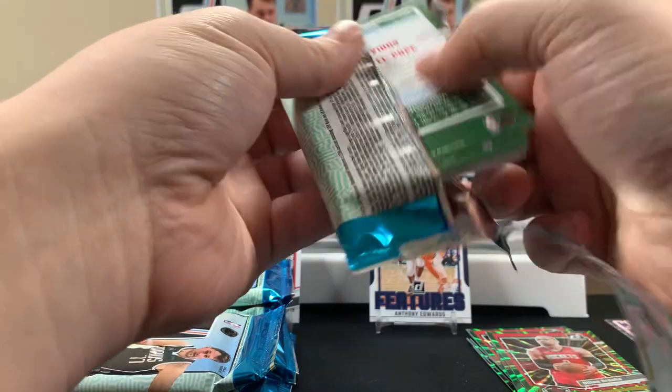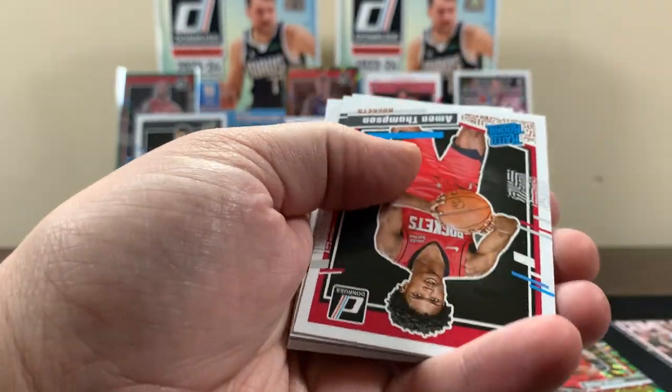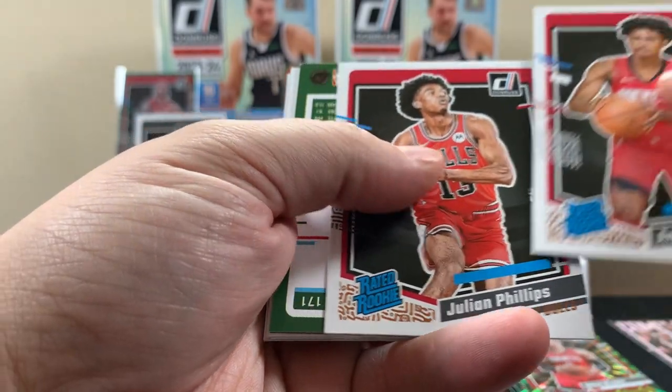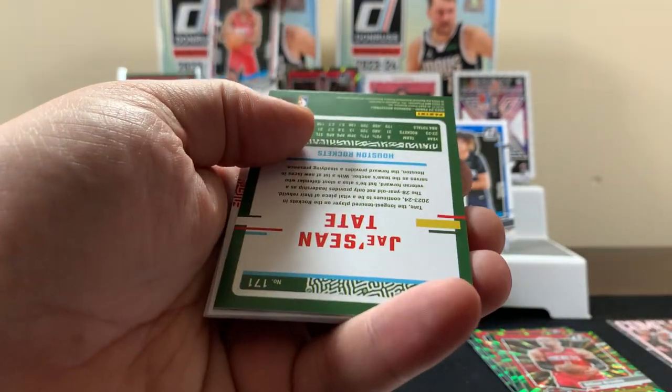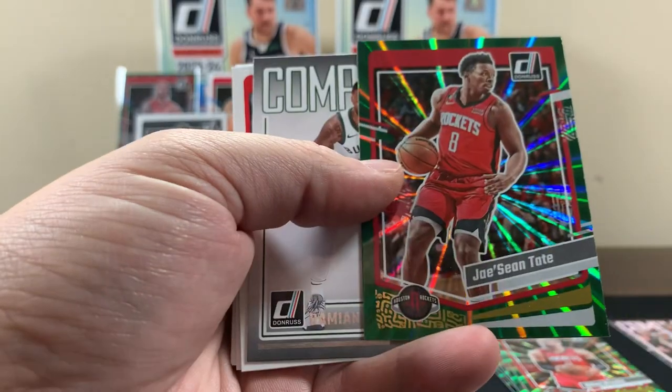All right, first pack of the second mega. Aemon Thompson base, Phillips. I'll throw the Aemon up here for right now. It would have been cool if he signed with Panini because then you'd have a chance for complete players.